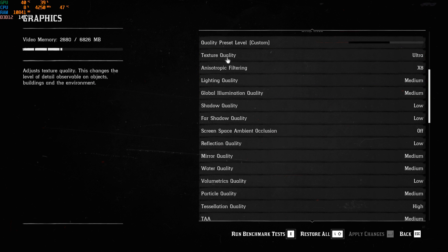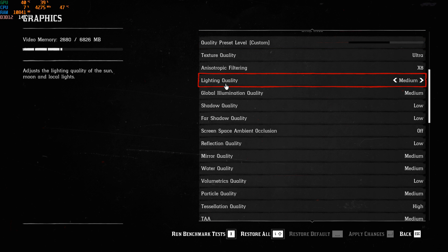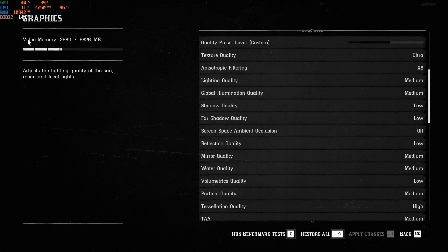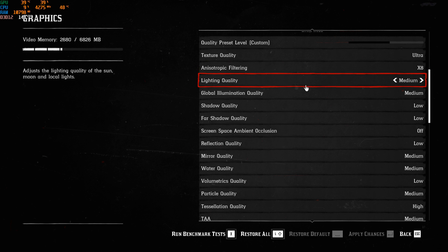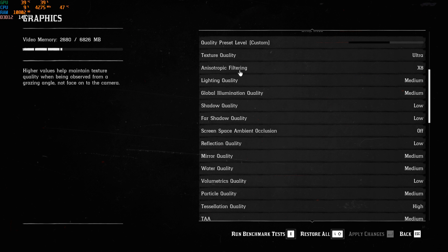Now the graphic parameters. Texture quality, I'm playing at ultra. Each setting you change here will modify your video memory usage, so make sure you don't exceed it — keep like 500MB of headroom. By the way, my video card has 8GB of memory, and I'm seeing about 6,800 instead of 7,400, so I'm not sure if that's a bug. Anisotropic filtering, I'm putting at X8. It doesn't change anything honestly; if you have a decent video card you won't have any texture issues.